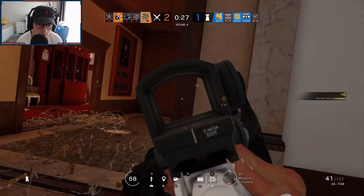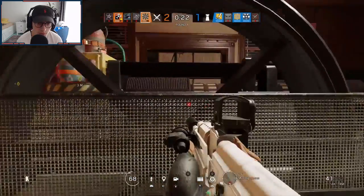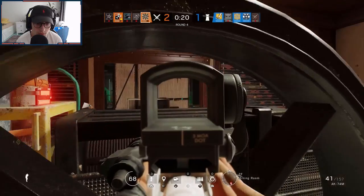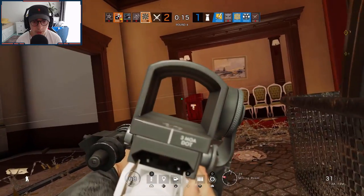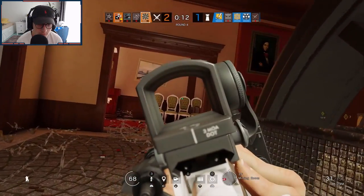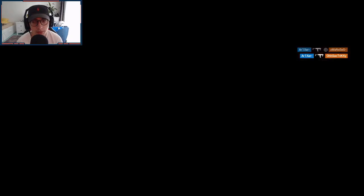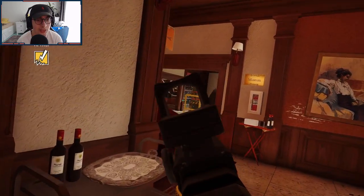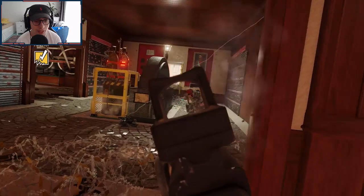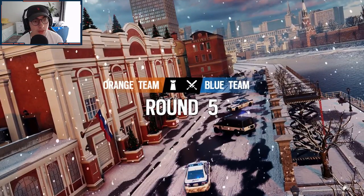Oh, we can literally go for a flank right here. Alright, my team is right behind me, I think this is mostly gonna work out. I have to stun the hallway — I totally forgot about that Jackal device and that banner was literally right there. If I would have stunned it the first time we might have had a chance, but god damn.